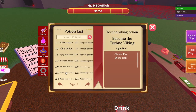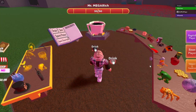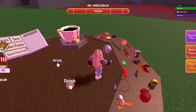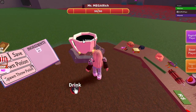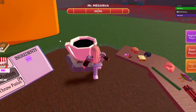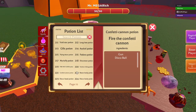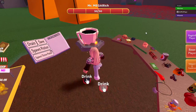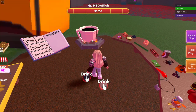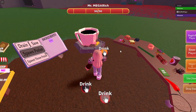Next up is the Confetti Cannon — you need the disco ball and the gun, and you've added in the Confetti Cannon. After that is the Neon Body potion, which is chameleon and disco ball — boom, Neon Body.